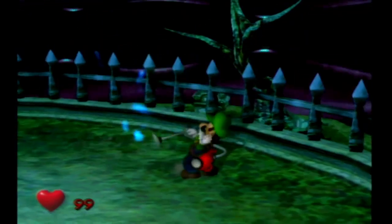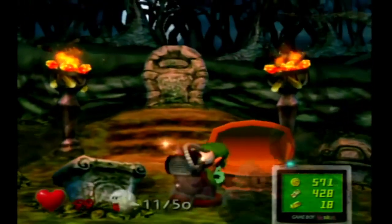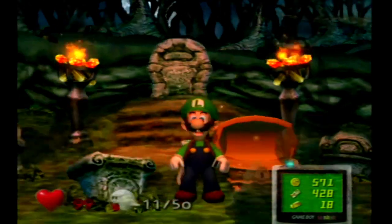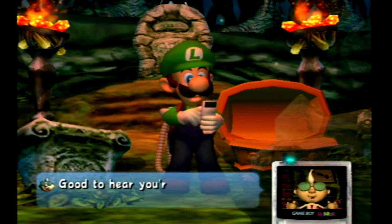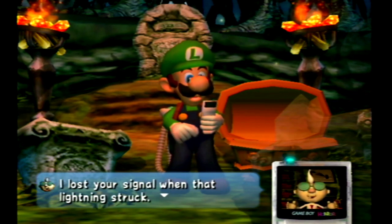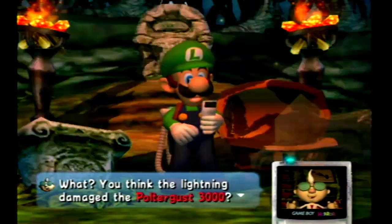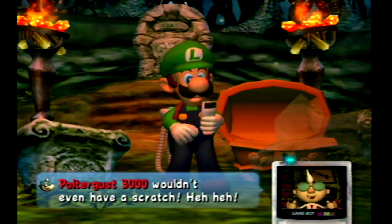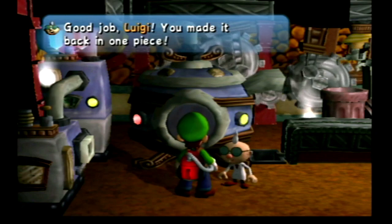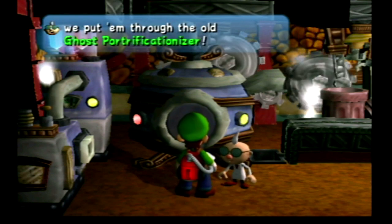We did it! And it makes this chest appear, so let's open it — and we get the club key! Luigi, Luigi! Can you hear me? Good to hear you're still okay. I lost your signal when the lightning struck. That was some battle you had there. Why don't you come on back to the lab? You think the lightning damaged the Poltergust 3000? Don't worry about it. Even if that lightning had cooked your goose, your Poltergust 3000 wouldn't even have a scratch. Good job, Luigi. You made it back in one piece. Looks like you got a vacuum full of ghosts there. What do you say we put them through the old ghost-portraitificationizer?